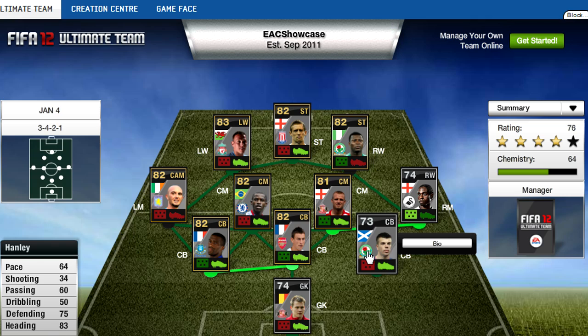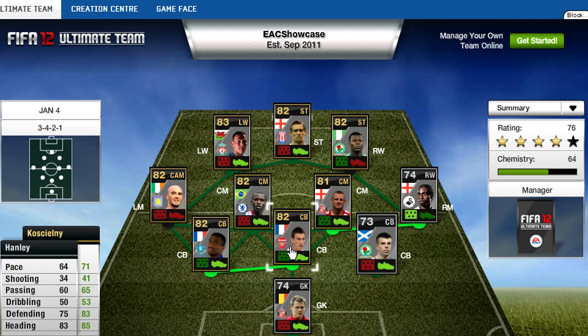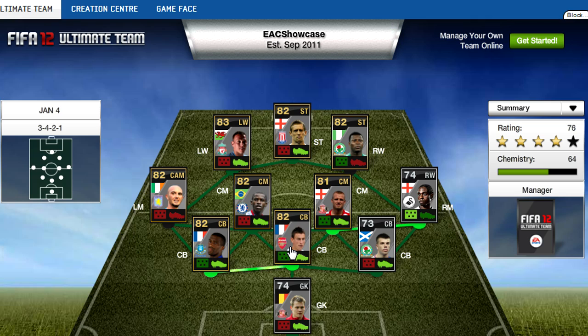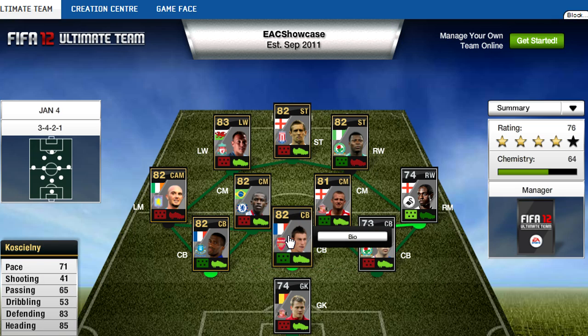And a Blackburn Rovers defender called Hanley, 64 pace, 75 defending, 83 heading — those are the three main ones I'm going to be looking at, and all very good again for a silver card. And then we have Kushelny — I literally forgot the name — but 83 defending, 85 heading, 71 pace, good stats as well in form.